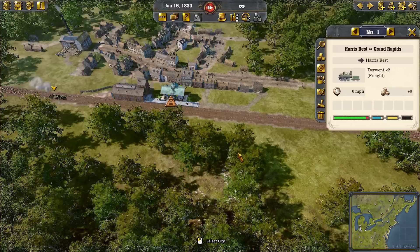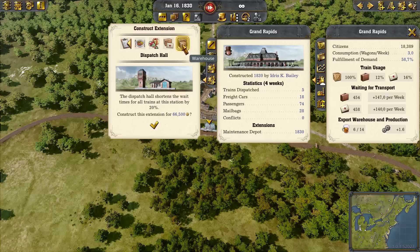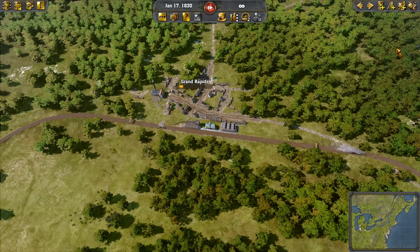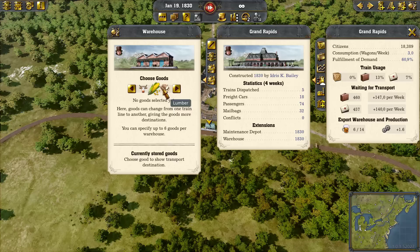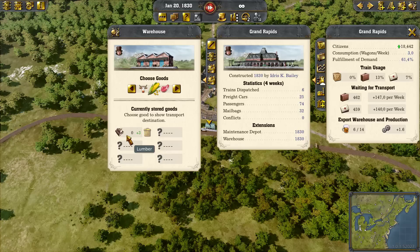Now we have researched the warehouse and added it. Rather than having a warehouse sticking out and attaching to Grand Rapids, it's now part of the station. What we're going to do with that warehouse is tell it to accept lumber. Notice there's no amount — you just say take it. And notice that plus three.